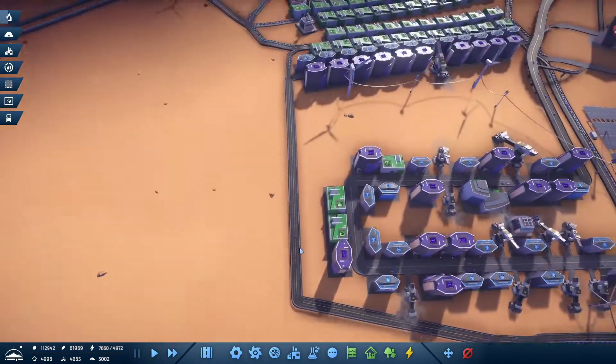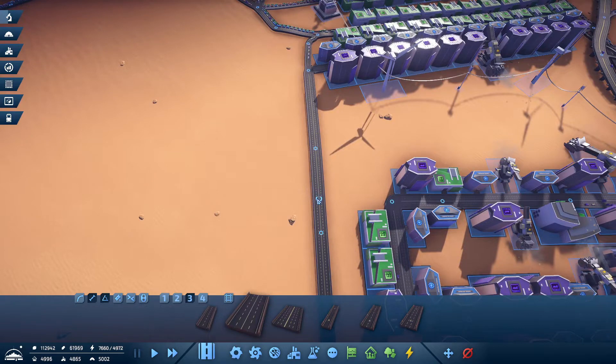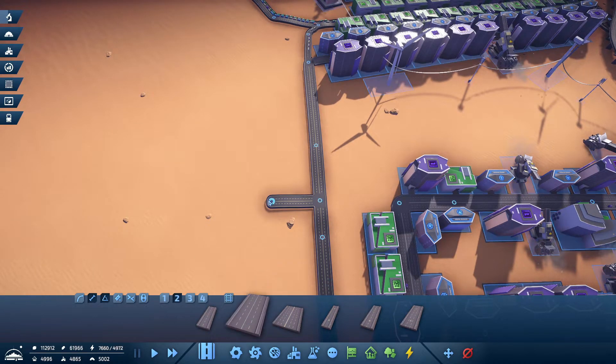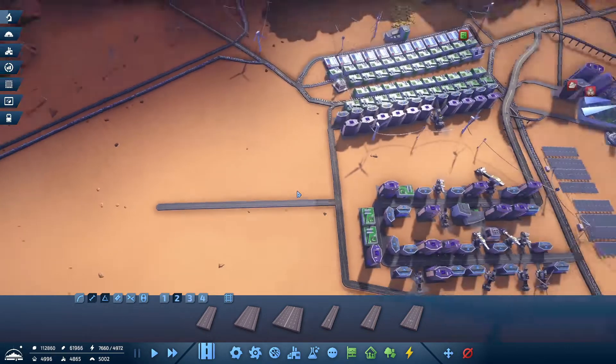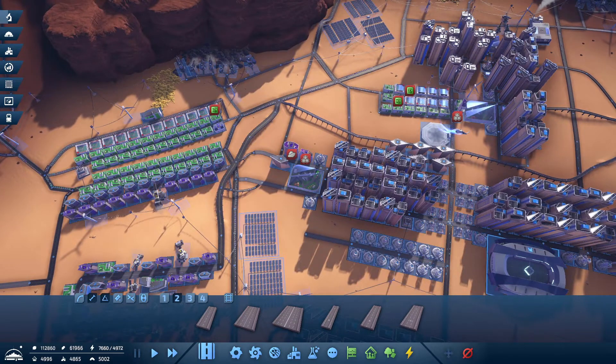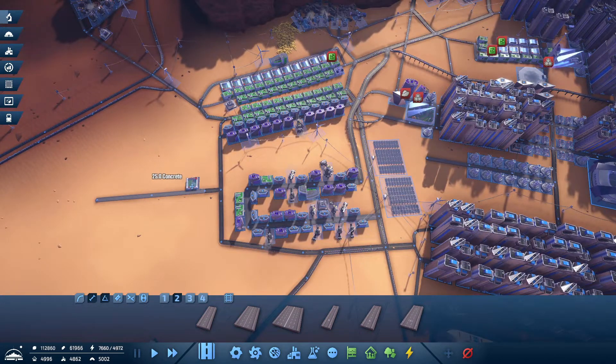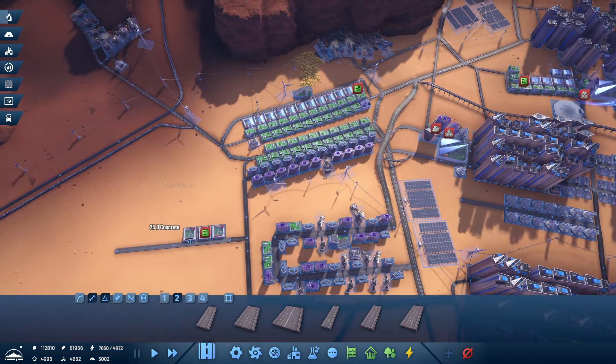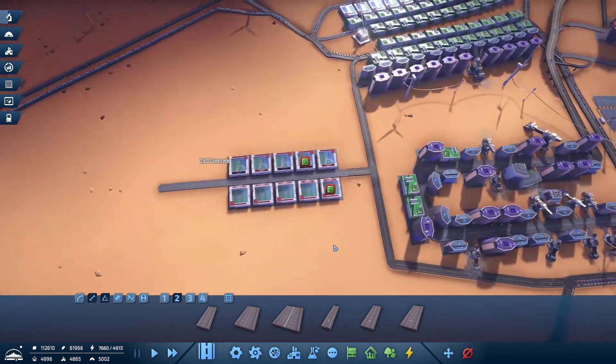I'm going to upgrade this road and grab a segment here, and we're going to move these over to here. I don't want to bulldoze them and rebuild them because they probably have stuff in them and I want to make sure we don't lose any of that. All I did recently is add a few houses and the whole system started just breaking down — it does not take much to set it off.